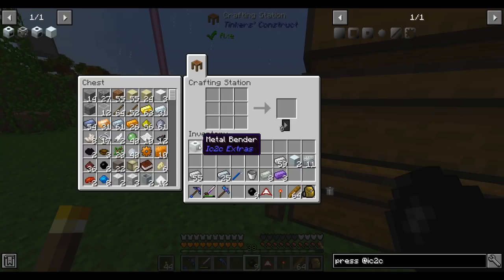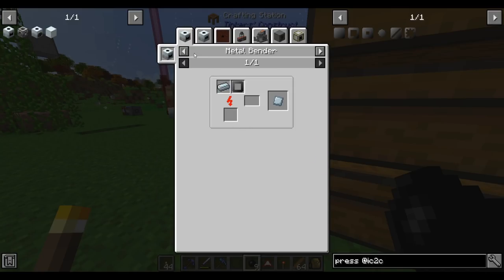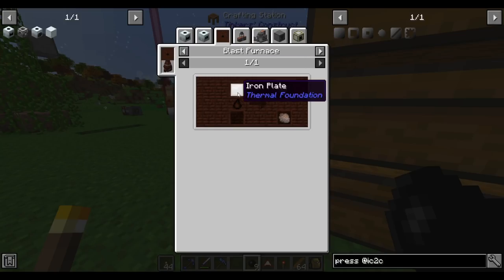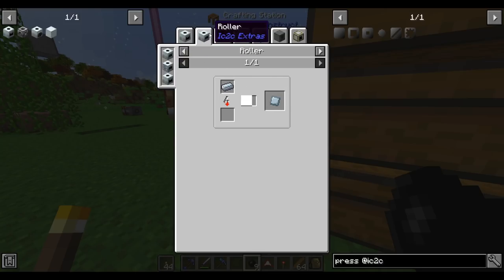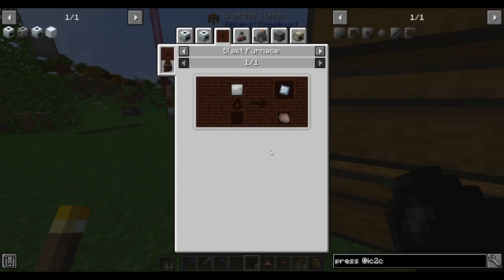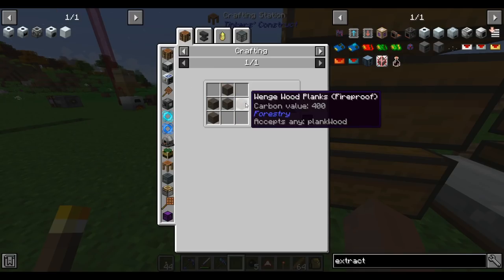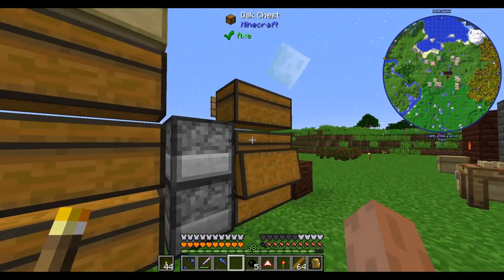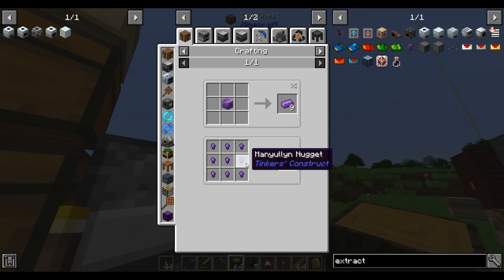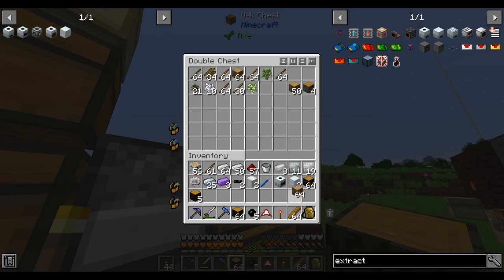I realize I may have created a chicken-and-egg problem. To use the metal bender I need to make presses; to make presses I need blank presses, which need refined iron plates, and those have to be made in either the metal bender or the roller. But wait — I can turn iron plates in the blast furnace, thankfully. While I wait for the blast furnace to process, I also want to make an extractor, which will let me turn all the rubber wood I have into rubber pieces for electric circuits. I need some wood to craft that.